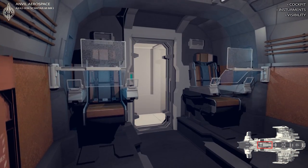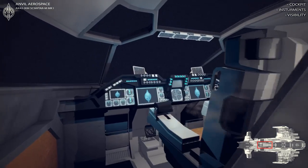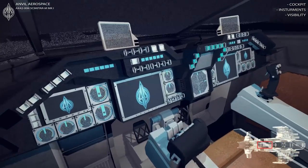Here you can see the rear cockpit seats for the gunners when they are not in action, and the front pilot seat with the detailed console.